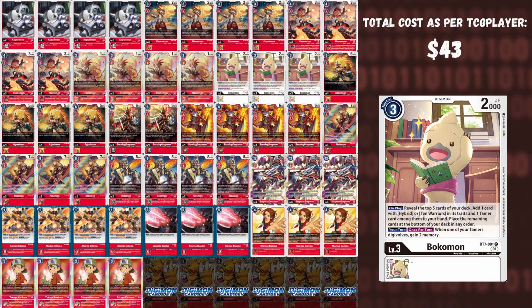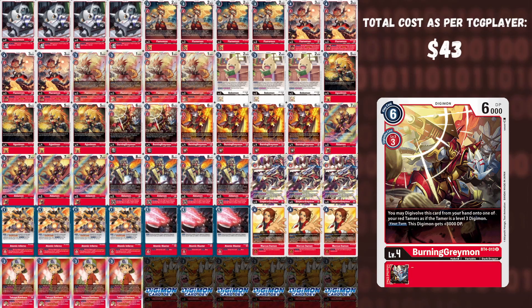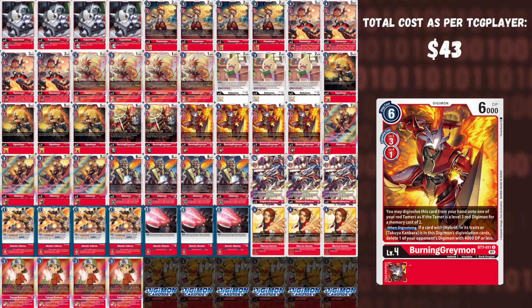Going into level four hybrids, we have four vanilla Agunimon — meant to guarantee a smooth transition into higher-level plays and be a very cheap way to inflict lethal. We play two BT4 Burning Greymon which, off of Takuya, gains plus one security attack, making it a cheap two-damage beater that costs only one with Bokomon. Then four of the new BT7 Burning Greymon, which can Digivolve over level four for versatility and has strong removal to get rid of cards like Bokomon.